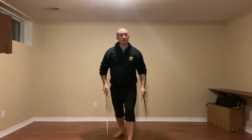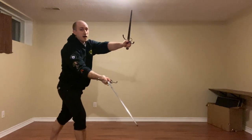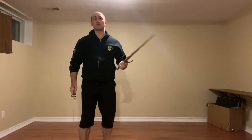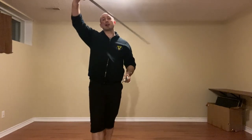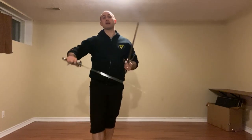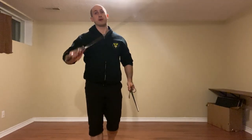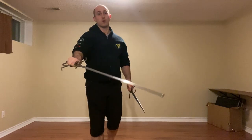So with sword and dagger, I'm still going to do the punting falso. I'm going to snap over top with that right foot step and then cut to the leg, or I'm going to step a bit short, get a feint estramazone, and then cut to the leg or the head instead — so a four or a six.